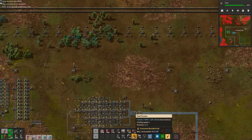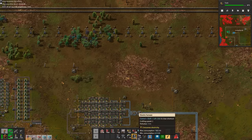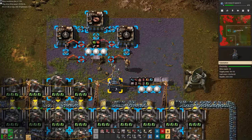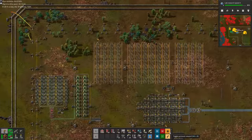Out with the coal burning steel furnaces and in with the shiny new electric furnaces. And while you're looking at this quick temporary setup to produce 50 beacons for later, I've laid out this full furnace setup.